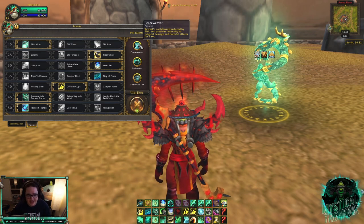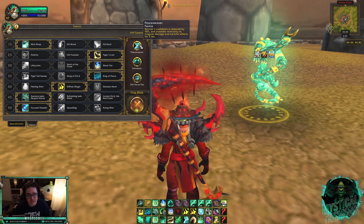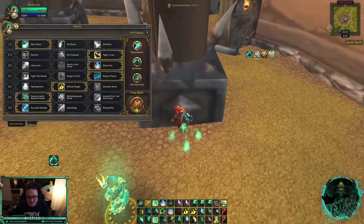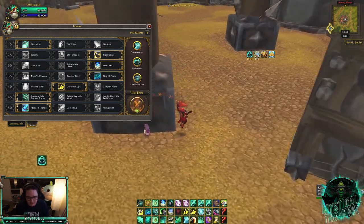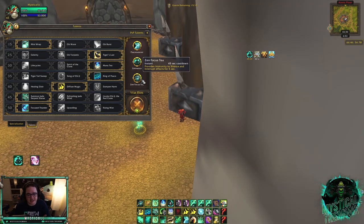Versus RMP specifically, run Tiger's Lust, Peaceweaver, Eminence, and Zen Focus Tea. Peaceweaver is key — it lines up well with Combustion and can be used while teammates are in Smoke Bomb or Shadowy Duel, healing them and giving immunity. Eminence lets you port while stunned by the Rogue to avoid the Polymorph. Zen Focus Tea ensures the Mage can't kick you in the moments you need to heal, since getting triple-polymorphed and then immediately interrupted is brutal.